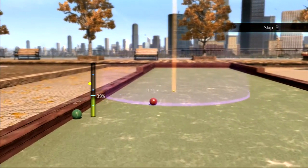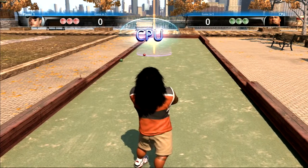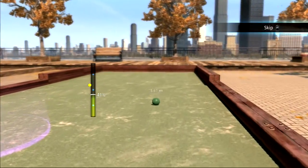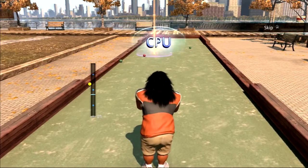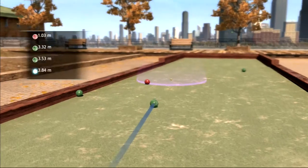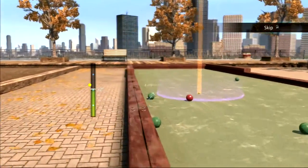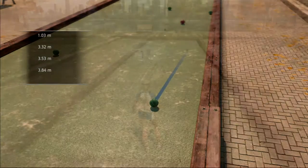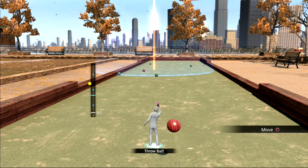Not too hard - I've got a bit closer than he did. You have to use the PlayStation Move and be very wary of your position. He's gone a bit too far. I've got the closest ball - I'm red and he's green. I've still got the closest ball so I don't need to worry. I'm scoring at the minute and he has nothing, so it's still in play. I'm not sure even how many balls you get.